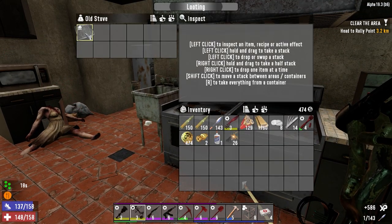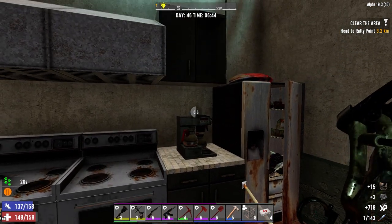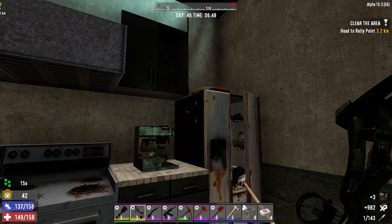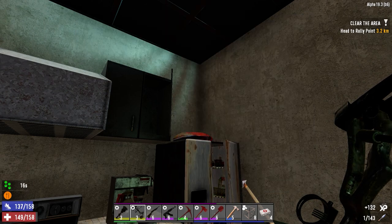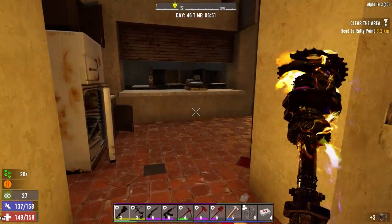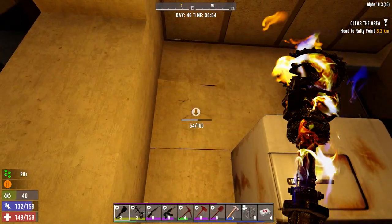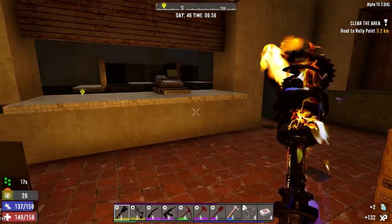We need to find a cooking pot too. That's not bad. Still not a cooking pot, though. Don't think there's one in here. We're going to go ahead and scrap that. Don't think we're going to find one in here. Really need food, though. It doesn't look like we're going to find any. No food in the trash. What's in here? Bit of acid.